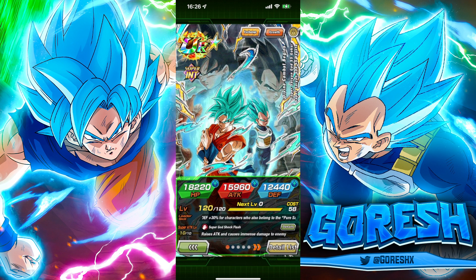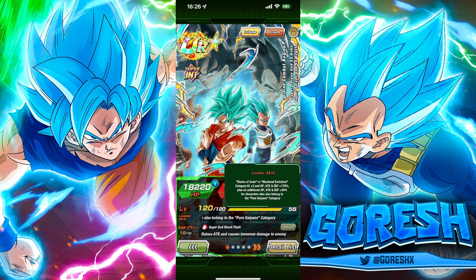The Blue Goku and Vegeta leader skill is Realm of Gods or Mastered Evolution — Key+3, 170% attack and defense, NHB across the board, plus an extra 30% buff to stats for Pure Saiyan category allies. In theory, this should be a really powerful premium leader skill combining Realm of Gods and Pure Saiyans — you've got a lot of top-tier units in there. Unfortunately, I just don't think we've gotten many good contenders recently for this mixture of categories, so this is definitely one of the weakest parts of this character.